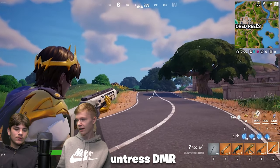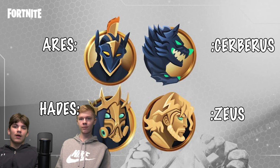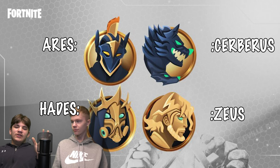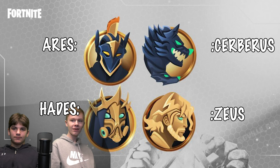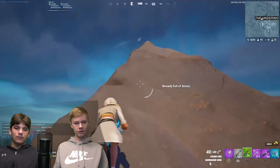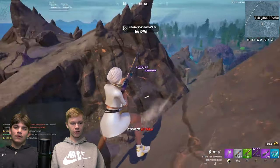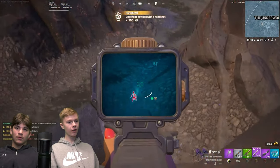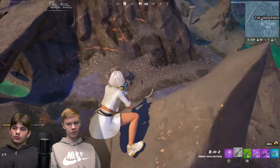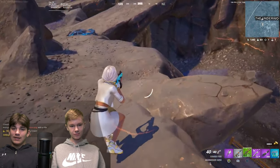The medallion abilities are solid: the mythic shotgun boss gives infinite double dashes all game. Zeus's medallion lets you run and jump higher. Hades gives siphon — health and shield from kills. Aries gives combat damage boost with your AR and snipers, making it even more powerful. There's no shield from medallions this season though.